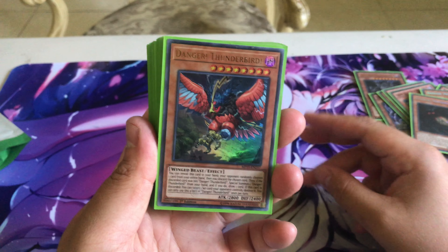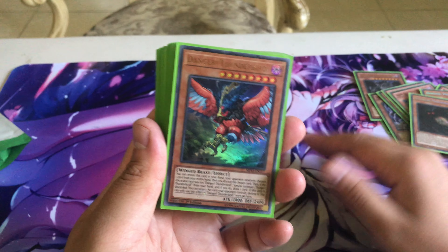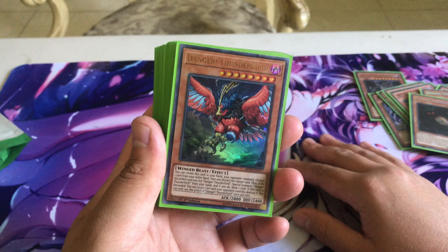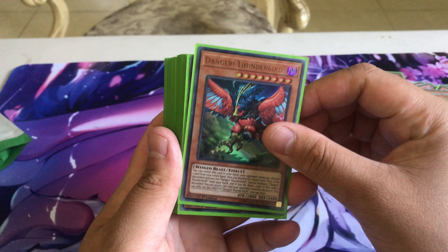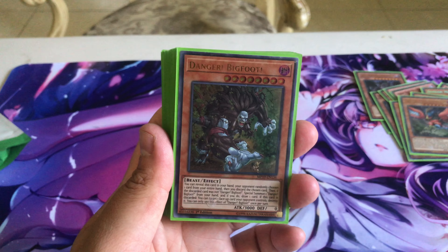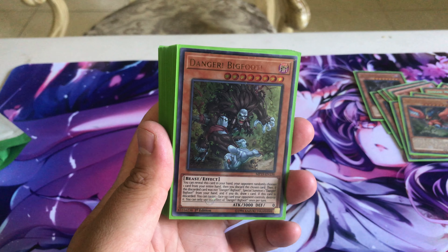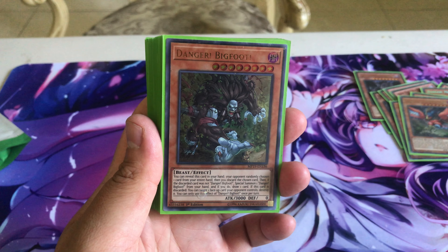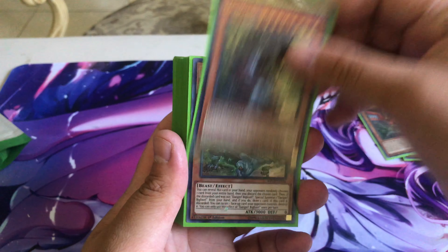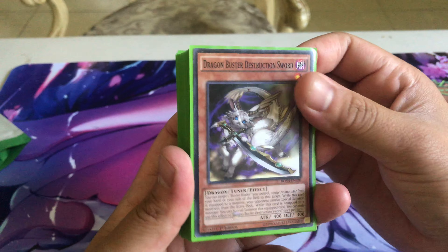We run two Danger! Thunderbird — might bump it to three but right now it's two because we don't use his effect to pop back row too much, though it does help here and there. He's level eight for rank eight plays. Then three Danger! Bigfoot, the level eight 3000 attack beater of the deck — probably the card that helps you OTK the most. When he's discarded you can target one face-up card your opponent controls and destroy it.